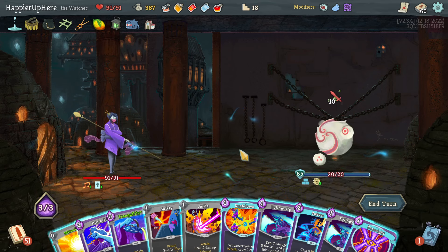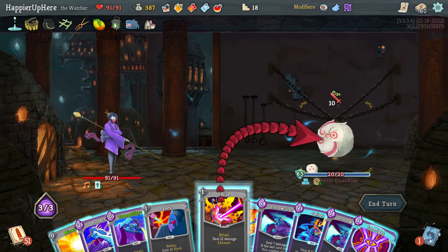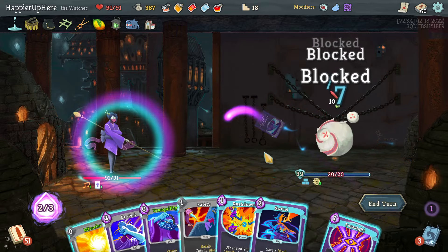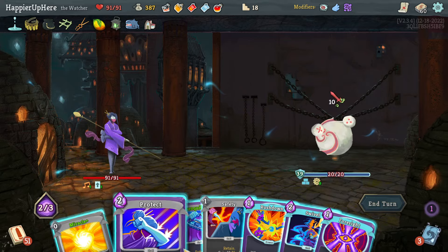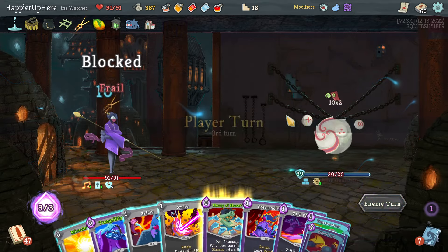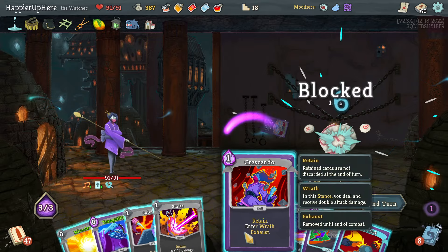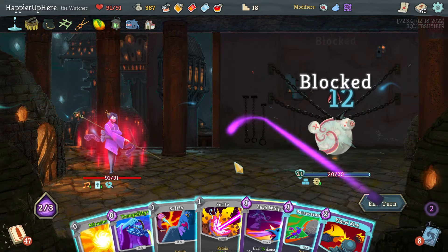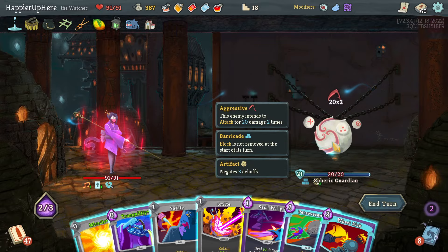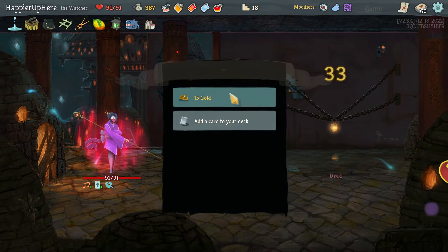Here I might have trouble defending. I'd like to play — yeah, let's do Smite then the Follow-Ups. Then let's just do Protect. 20 incoming — I could do Crescendo, Tranquility. Let's do Flurry of Blows then Crescendo, Flurry of Blows again. Wheel Kick is 30 damage — I can do Wheel Kick and Smite. Good.